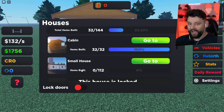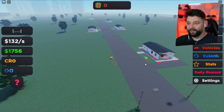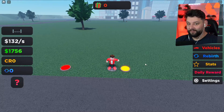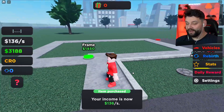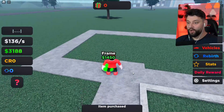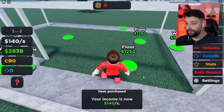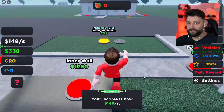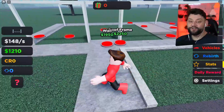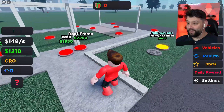So I can now go from the cabin, which had 32 items to build, to the small house. We are here — oh my! This just got interesting. I've got to build a path now. This is going to be a proper house, which means I've got to spend some big boy money. All I'm doing right now is buying floors, and I'm making 148 big ones every second.